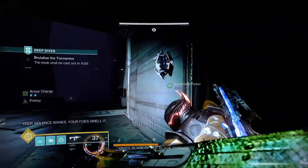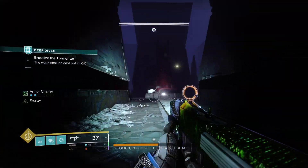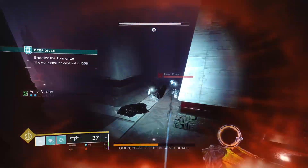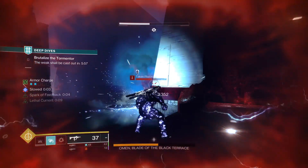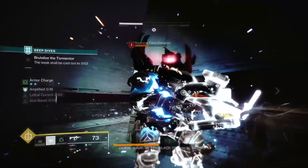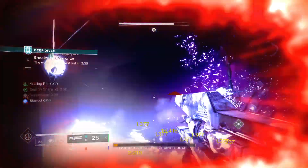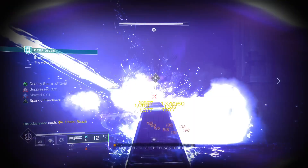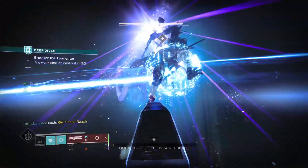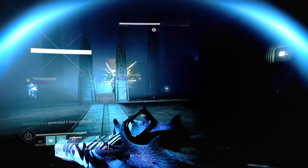Survivability is also paramount in this encounter because if you die, you lose the Deathly Sharp buff, which will render all your damage useless. After that minute and 15 seconds is done, it's rinse and repeat until you kill the boss. The Minotaurs will start spawning closer to the center as you progress. If you're fast enough and do enough damage, you should be able to finish this in two to three phases.